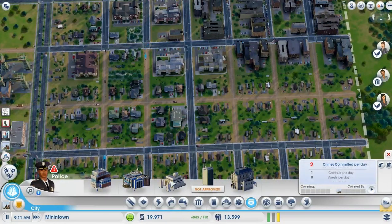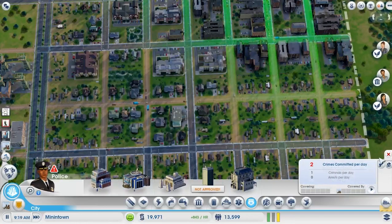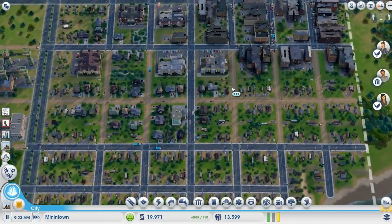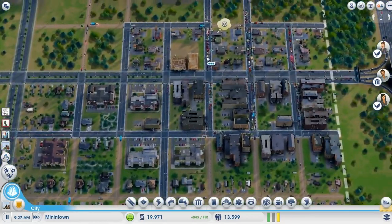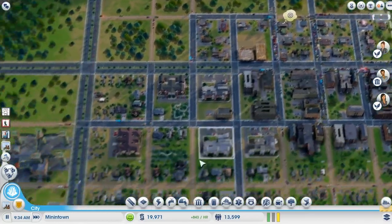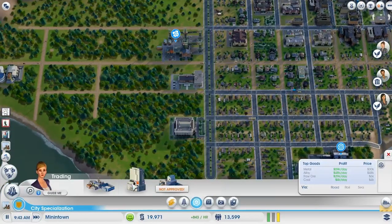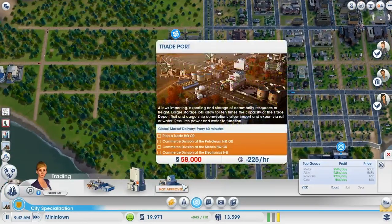Two patrol cars might not be enough anymore. The number of cars represents the traffic backup up there. Build a trade HQ and help us — that is something I would be interested in doing, and I don't know if we have one in the region. Apparently not.